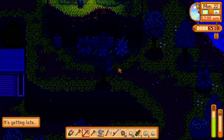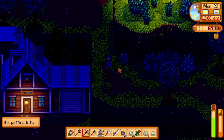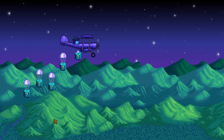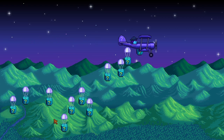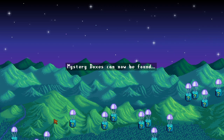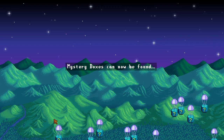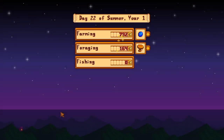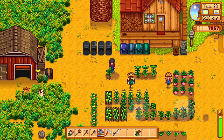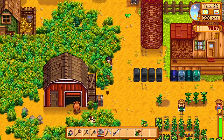I'm pretty sure once we get the fire quartz we finish the blast bundle, right before we get the mine carts unlocked, so that's gonna help a lot. What the heck is happening — mystery boxes can now be found? I'm sorry, what are mystery boxes and where can I find them? Watering the plants — oh my gosh, I forgot to close the animal doors yesterday. Are they still alive?